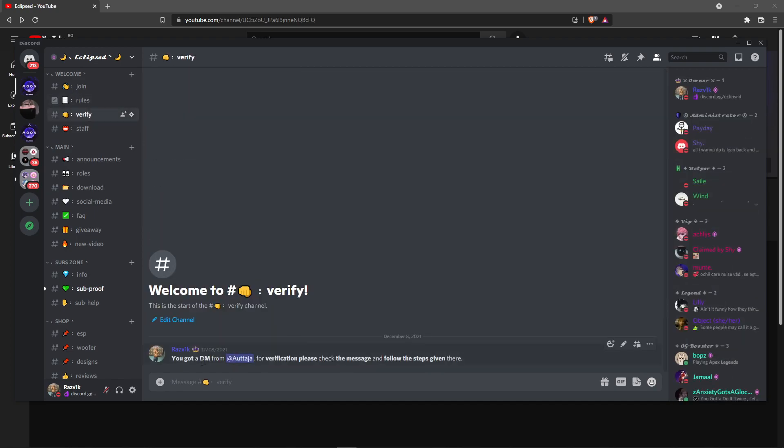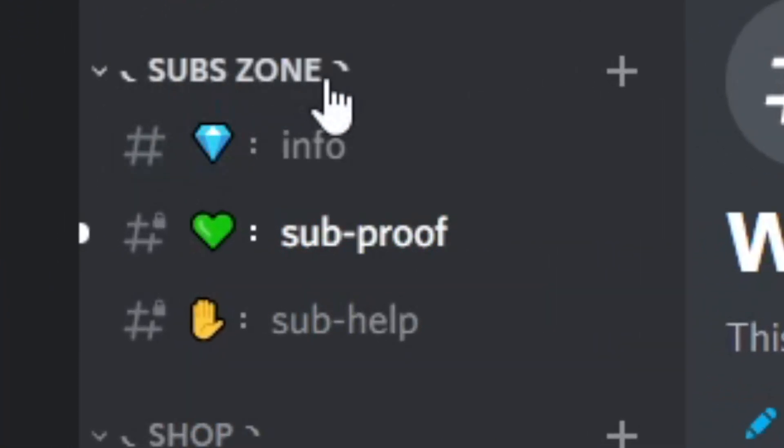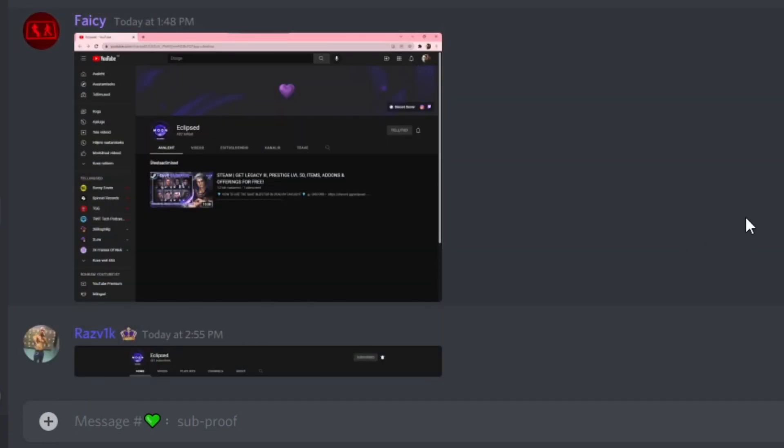You have to pass the verify — you will get a DM from the bot and you have to complete a captcha, and then you get a verified member role. So after that, you want to go to Subzone, go to Subproof,